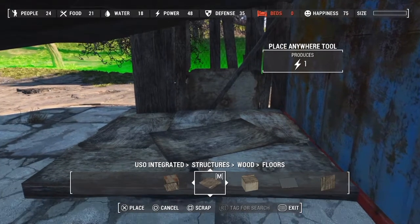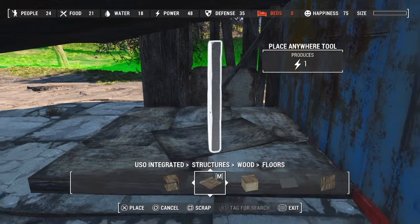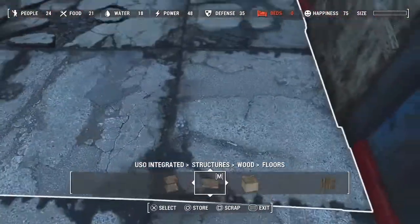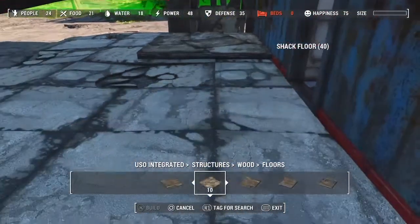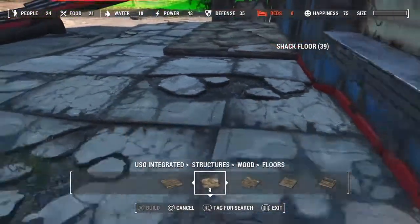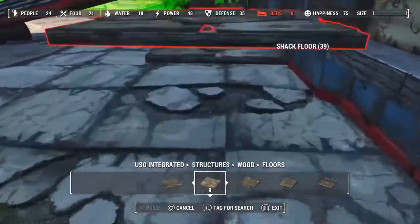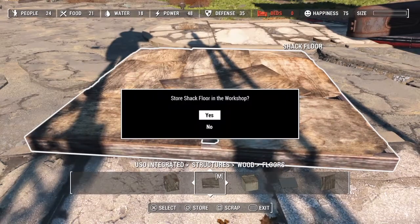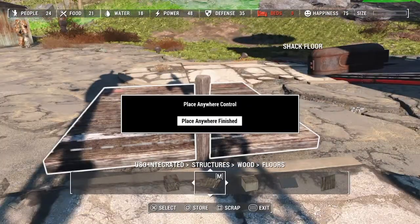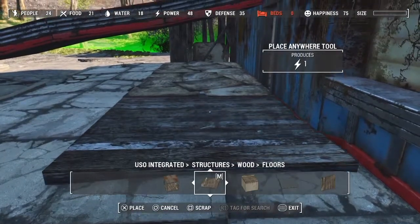So we're going to go ahead and put in some flooring underneath here. I'm kind of trying to just fit it in as best as I can. It's very hard to fit things underneath here because you really can't even walk the space of this shack floor underneath there. But you can get under there, which is kind of cool. The settlers in here actually really like spending time under there, which gets a little annoying when trying to decorate and move things around. But at least I know they can get under there and move around.